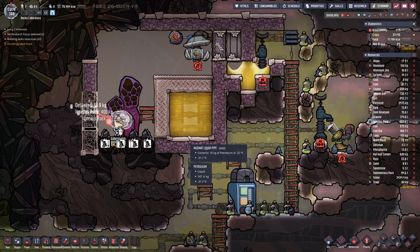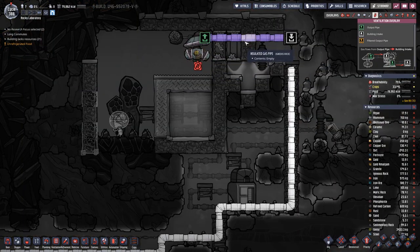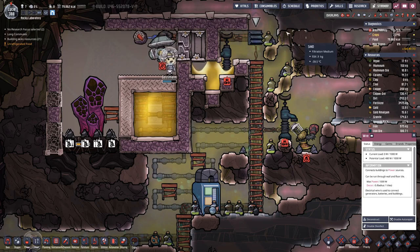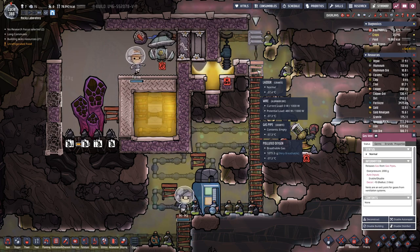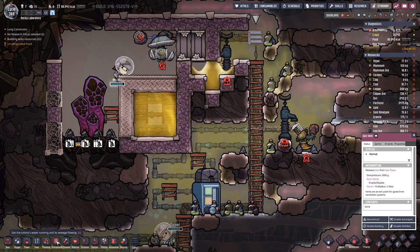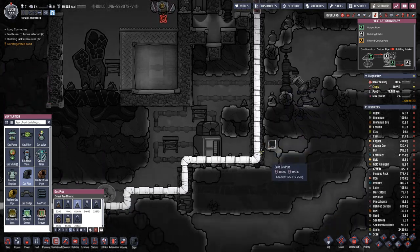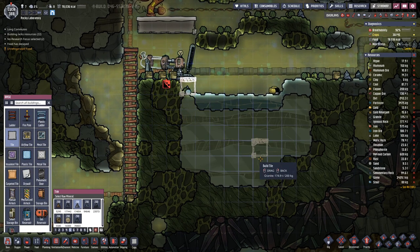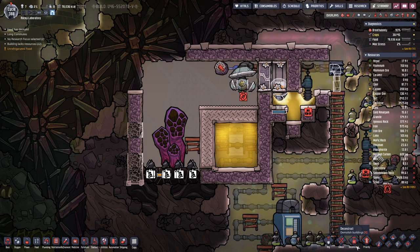Basically this farm is now complete. All we need now is the actual hydrogen. Here we do have the vent that needs to go, and then we have to hook up the gas pipe so that it goes all the way to our generator.